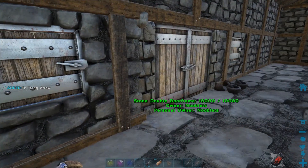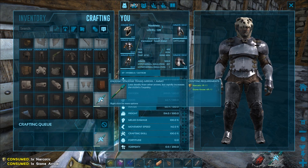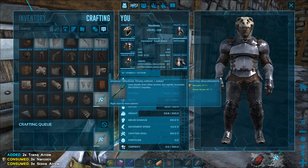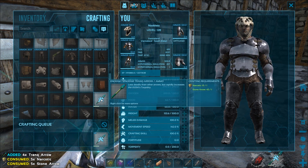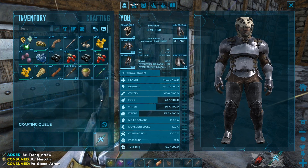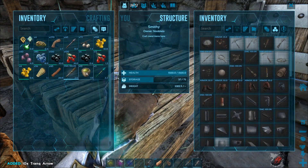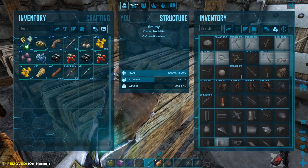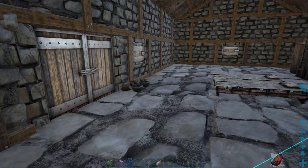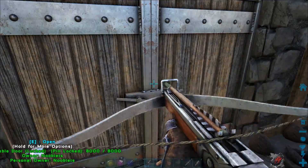I've made some bolas. Let's make the narcotic arrows and make a few — that should be enough. I'll put the rest back. Arm that.